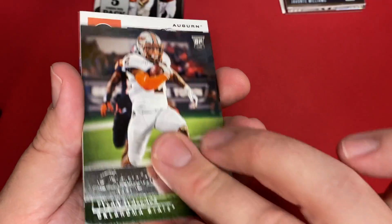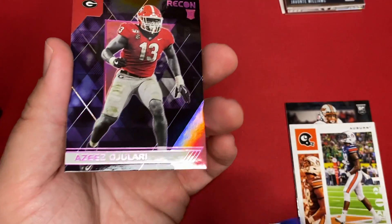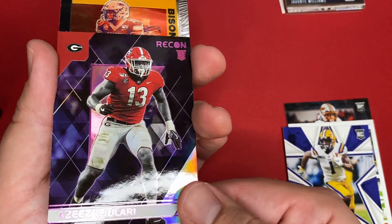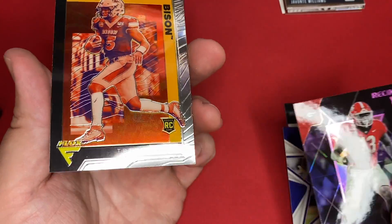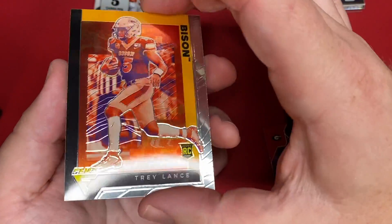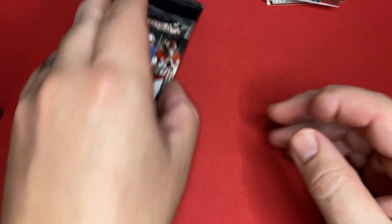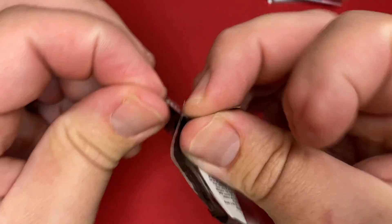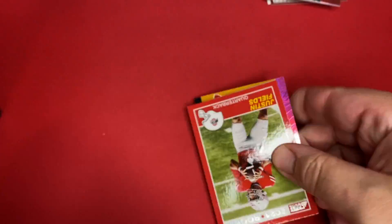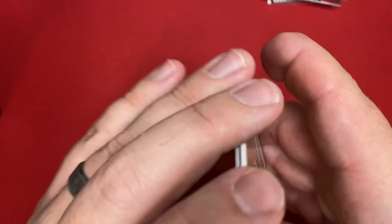Tylan Wallace. There's Seth Williams. Jemar Chase. Aziz Ojulari, and that's the pink Recon — that's a pretty cool card. And then Trey Lance on the Flux. I already have one of those. I was wondering how many duplicates I would end up with opening so many of these. So far, not too many, but we are pretty early on here.